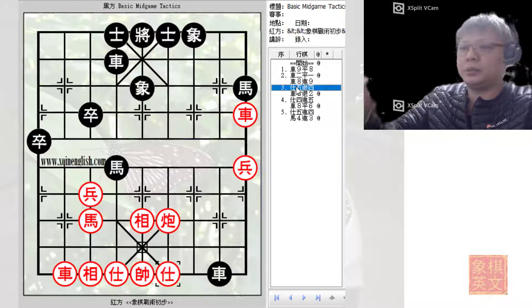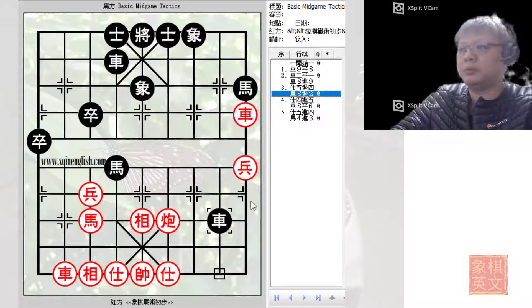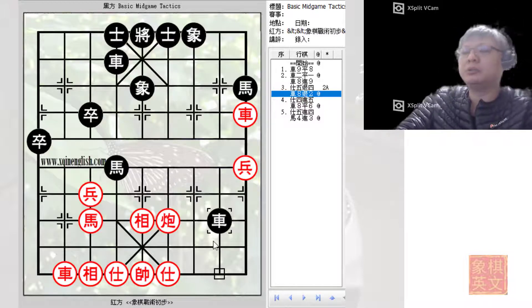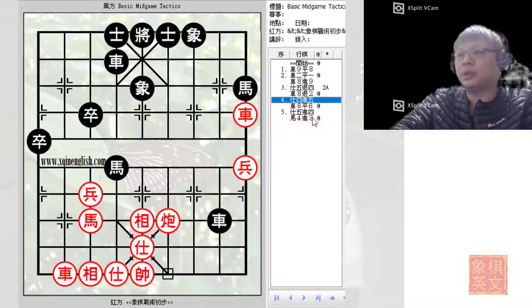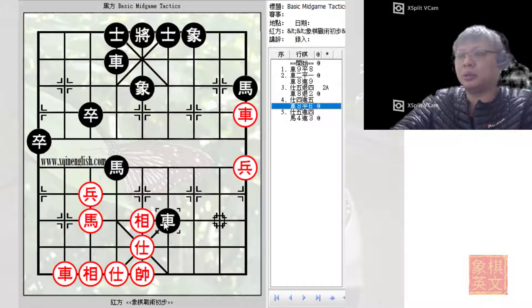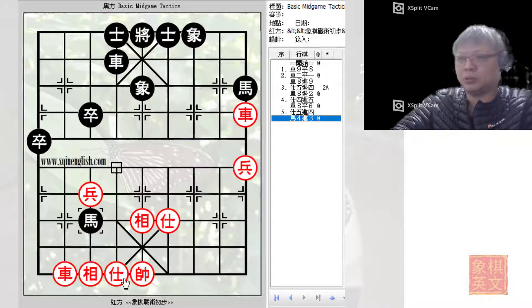Because red chose to capture the pawn, black would play an intermediate check, forcing the advisor to be lowered. After that, black would continue to play R8-2, threatening to capture the cannon. To prevent this, red raised the advisor again to protect the cannon.